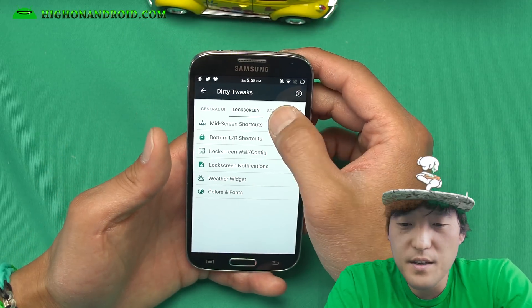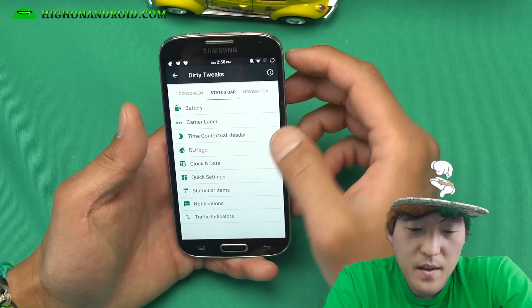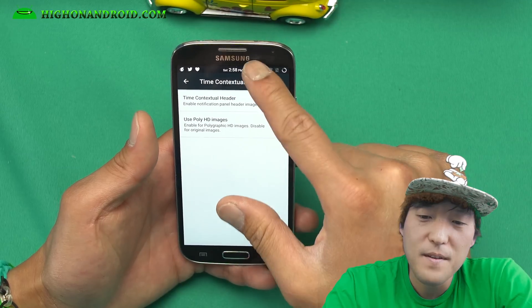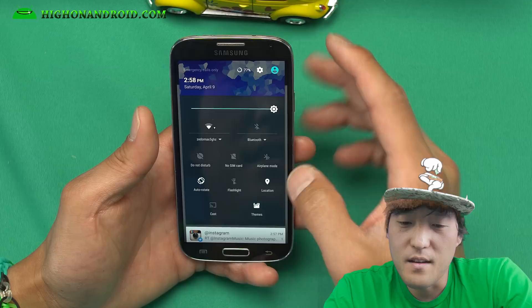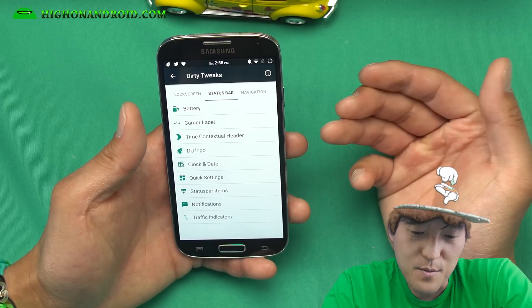Let me go ahead and show you what's really cool — some extra stuff. Battery, carrier label. There's this time contextual header — turn this on, use poly-style images, and you get this nice random image that matches the time of day. I thought that was really cool.